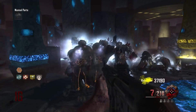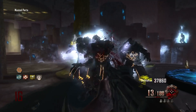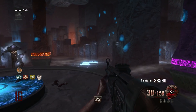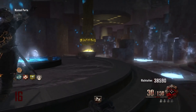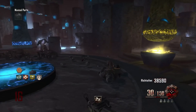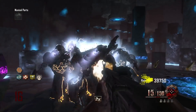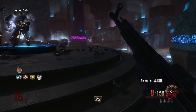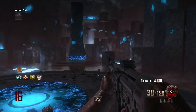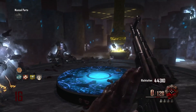Coming in at the number five spot is training in the Origins Crazy Place. There are two ways to do this: you can decide not to pick up any staff parts so the walls never come down and just train in there. As you can see in this gameplay, it was really fun. I had never really done this before, but I got a lot of suggestions for it. I used the STG and the AK-74u off the walls without pack-a-punching and got past round 20.